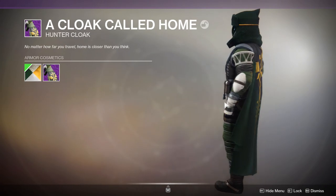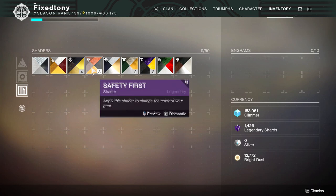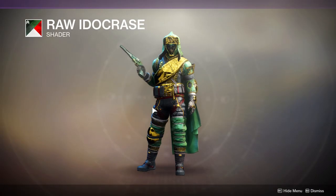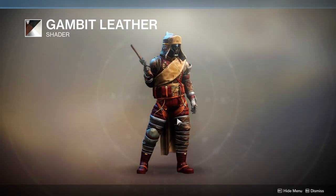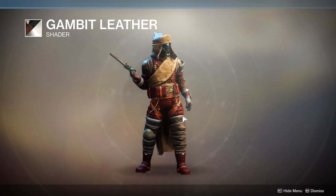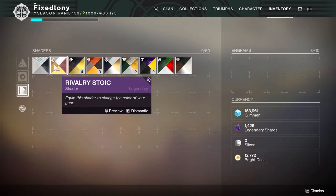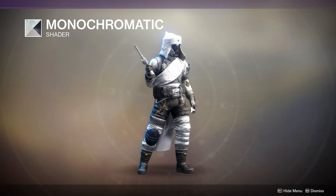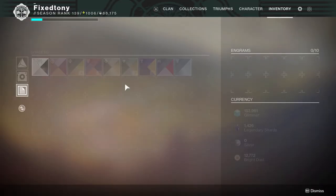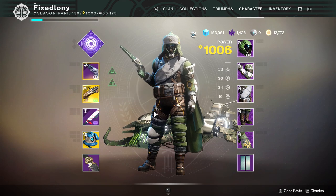I probably wouldn't wear the cloak because the yellow right there does not change color, and this set does not shader well. There's yellow here, yellow there, orange here — and that's not even from the armor itself, that might be the shader. Yellow, yellow, yellow everywhere — the chest piece, up there — it bugs me because I notice these things. If I didn't notice them I probably would just be like 'yeah this is fine,' but overall I'm not a big fan. Let's get on to the Titan.